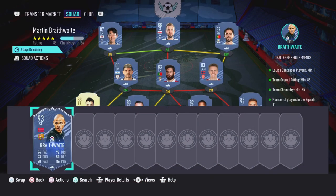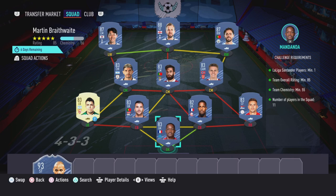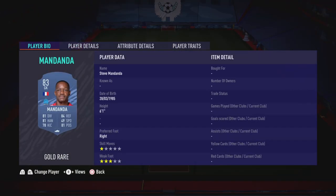This SBC is going to cost 120,000 coins to complete. No loyalty is required — even though the left back has loyalty, it does not affect this SBC whatsoever. Here are the players I used.